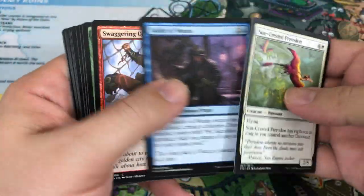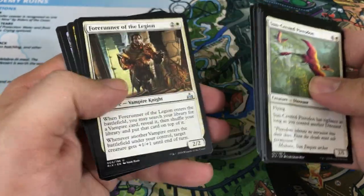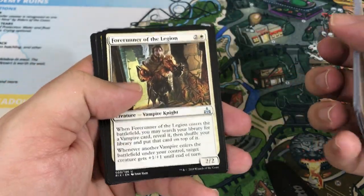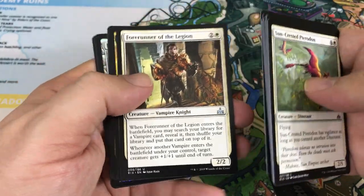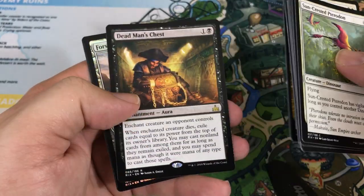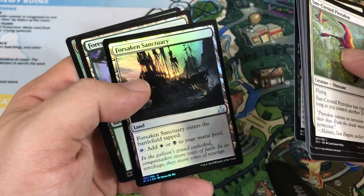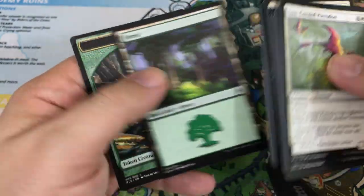I don't really know what cards I want to pull today — a cool foil is really probably what would be the best thing to see on camera. Forerunner of the Legion, Jungle Creeper, Resplendent Griffon. Our rare is Dead Man's Chest. And we have ourselves a Foil Forsaken Sanctuary.